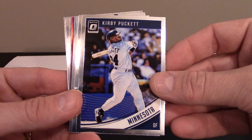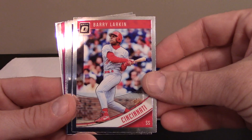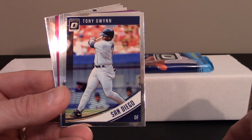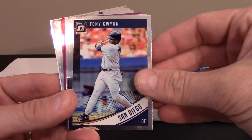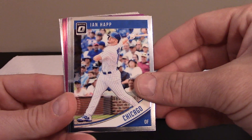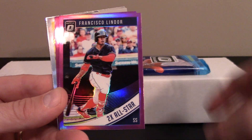We got a Kirby Puckett, which is pretty sweet, Paul Goldschmidt, Barry Larkin — so a couple of players already. Two out of the first three were players I collected as a kid. Tony Gwynn, another one, so three out of the top four. Scotty Aranya, that's your guy right there. Charlie Blackmon, Mr. Chuck Nasty, with the Cubs. Marcell Ozuna, and now we're going to get into some of these parallels here.